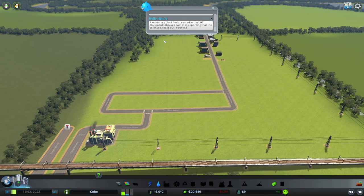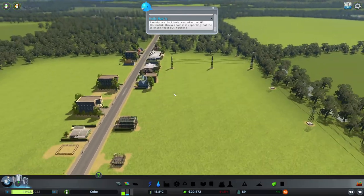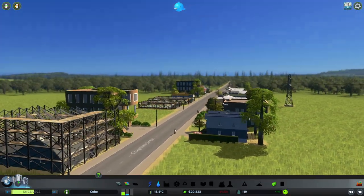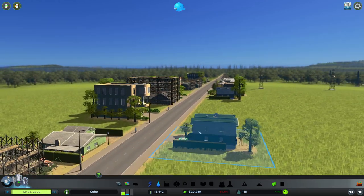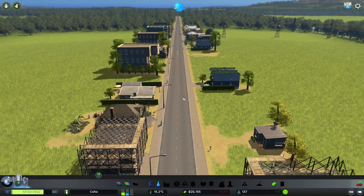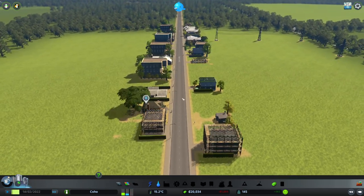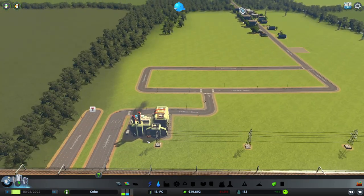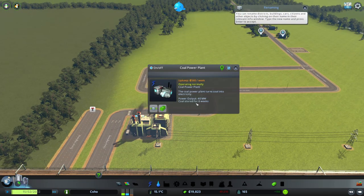People are coming in — people are moving in! Look at that, we already have buildings. Isn't that cool? We have light residential with MDUs — multi-dwelling units — already. I think this power plant is employing a lot of people here.